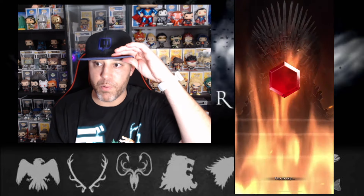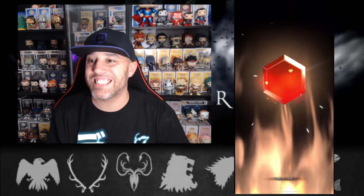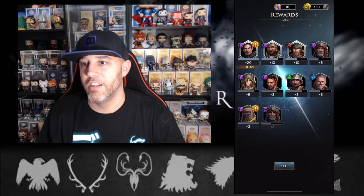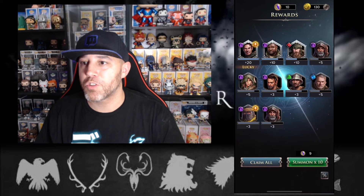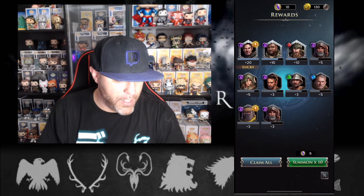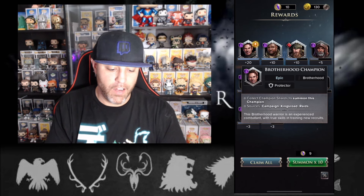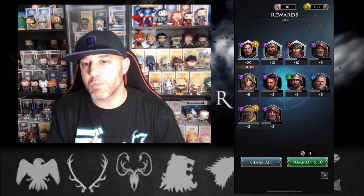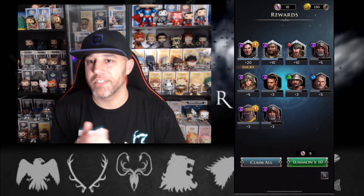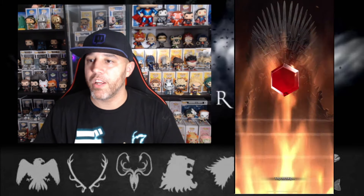Come on, we're looking for some legendary pulls. Let's see if we can get some luck like last time. Another epic — our luck is gone. We had a beautiful streak that one video, but not looking too good right here. We did get another Brotherhood Champion. So unless we get a lucky pull or 10 pieces, we're not going to be able to summon Beric Dondarrion. But we'll do our last 10-pull and see if we can get lucky.